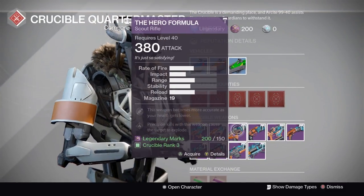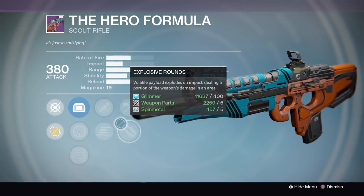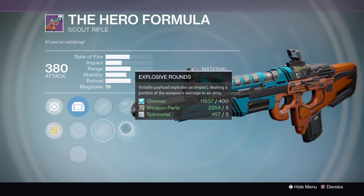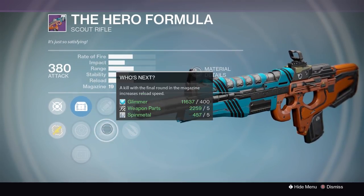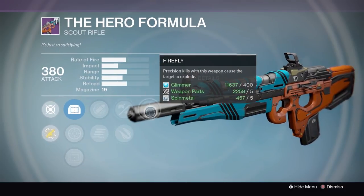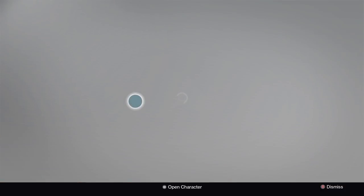The Scout Rival — we have the Hero Formula with Firefly, Small Bore, and Explosive Rounds. This is a god roll for PvE. Firefly, Explosive Rounds — this is really good. I would use this for PvE straight up, I'm not even kidding. I recommend the Hero Formula.